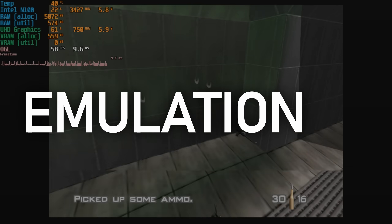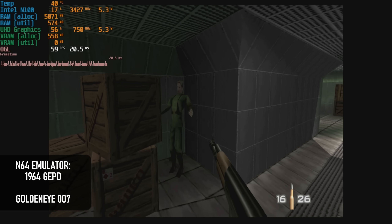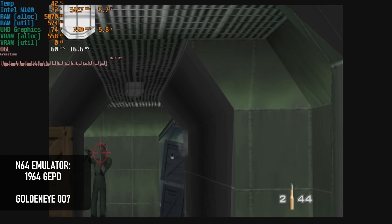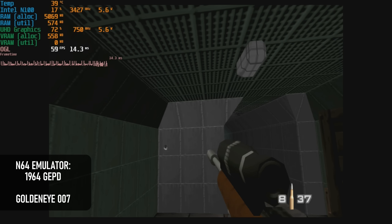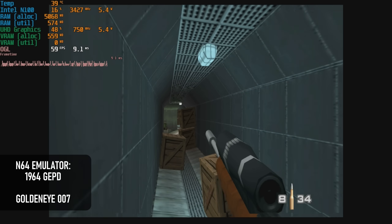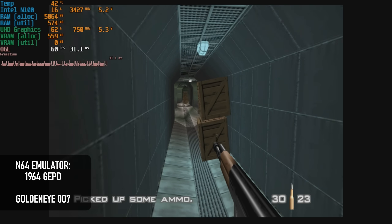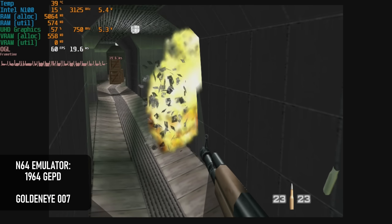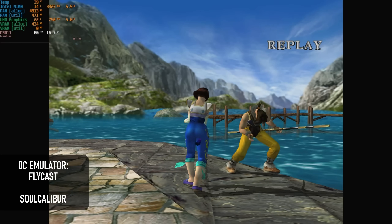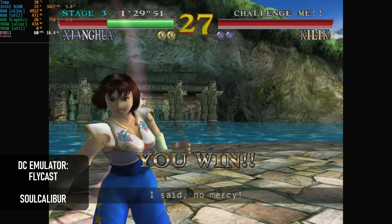On top of being a pretty reasonable machine for running retro PC games, the Air 12 is also surprisingly capable at emulation. For N64 I used the modded GEPD version of 1964 for playing GoldenEye and Perfect Dark with mouse and keyboard — at 640x480 the N100 does a fine job, only slowing down a little during explosions. For Dreamcast I used the Flycast core in Retroarch, and Soul Calibur runs just fine even upscaled to 1080p and looks pretty excellent too.